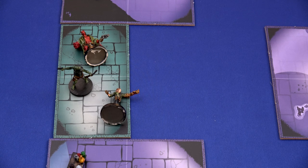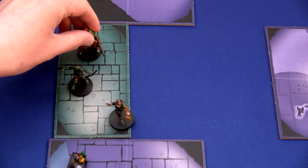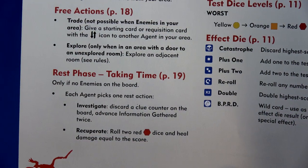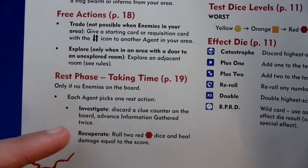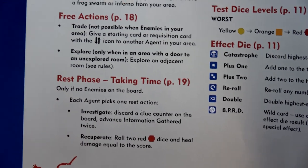I shuffle the otherworldly mist back into the doom deck. Abe spends his remaining two actions to move into the inferno area and clear it. Then Liz and Hellboy spend two out of their three actions to stand back up. I have one additional action for each of them, but I'm going to do another rest. For the rest action, two agents will investigate and one will secure to get rid of that frog swarm.